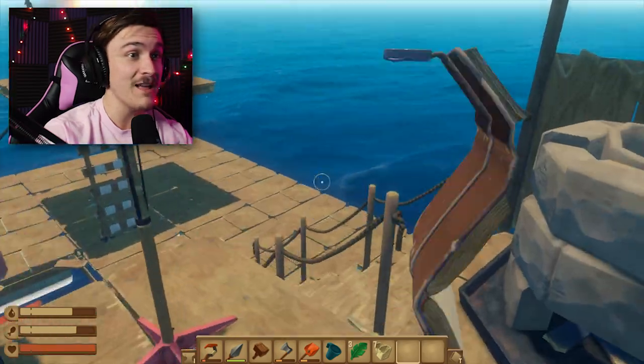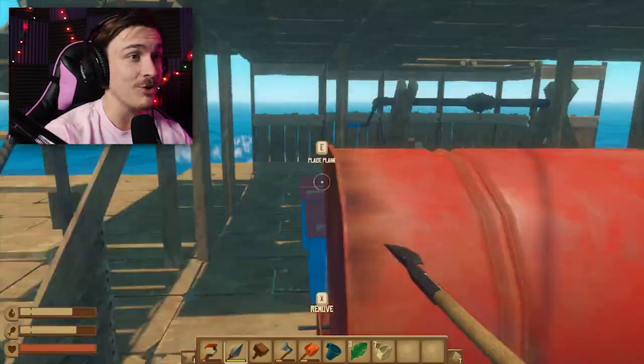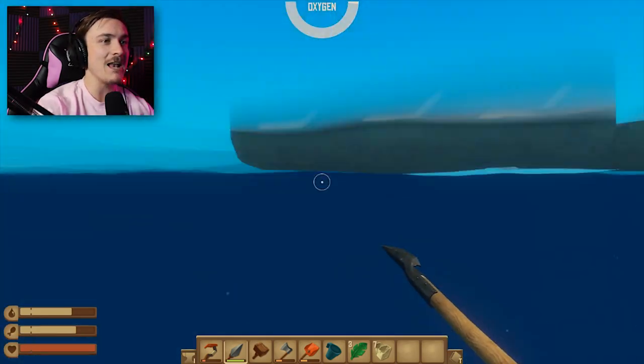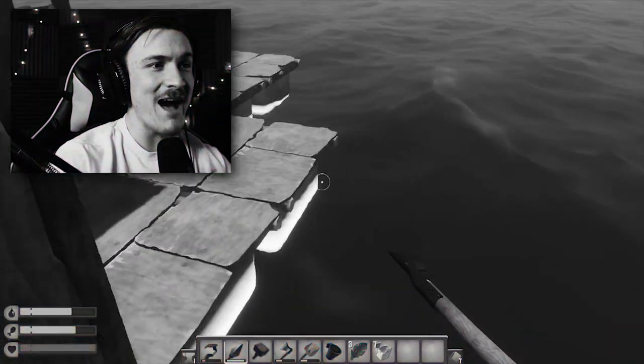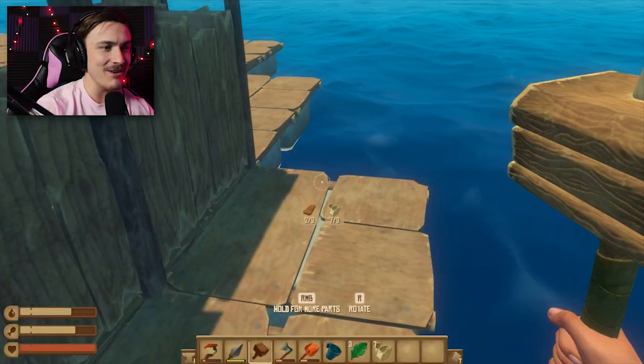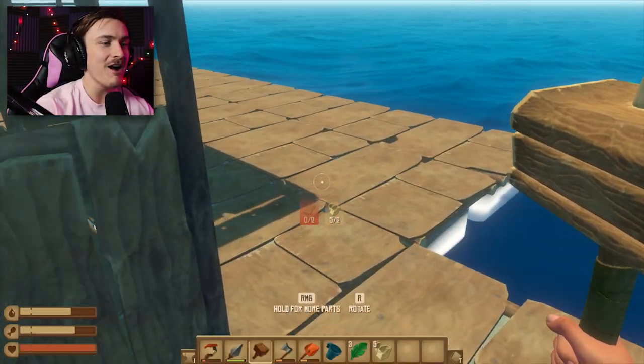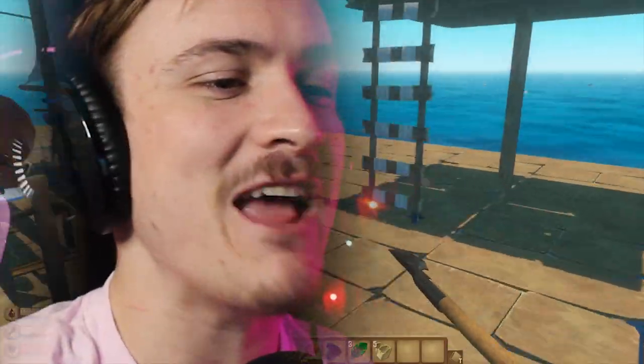Speaking of sharks, where's this dude at? He's over here — stab him in the face! Get off my raft! God, my raft! Do I even have enough wood? Okay, I do, so I can just build that right back where it was. All right, shark, you didn't even phase me. That's nothing. Let's power this back on — it looks like we need to go over in this direction.